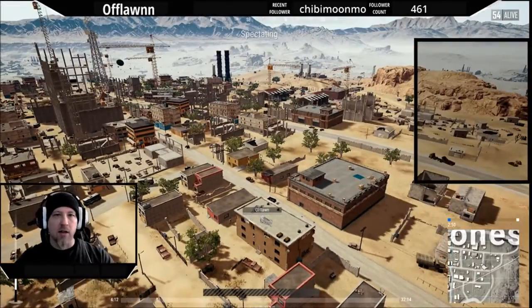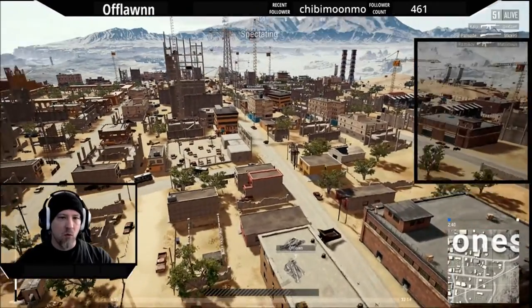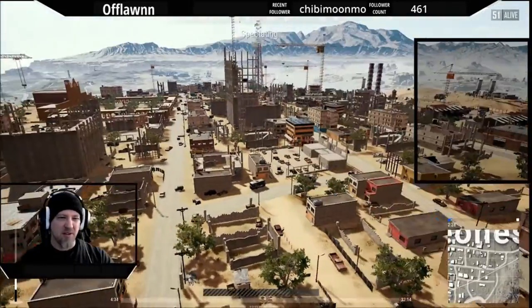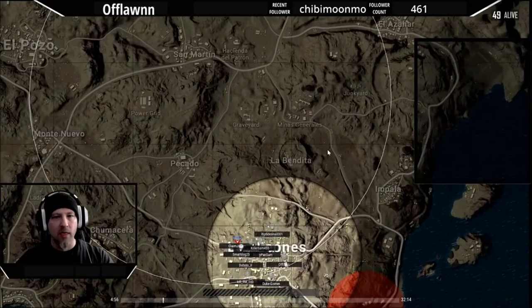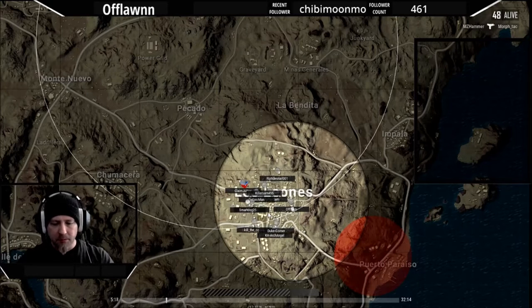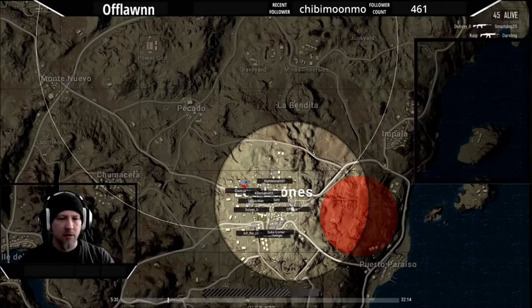We're going to look at a couple things. There were a couple mistakes in this game — nothing too drastic. One mistake in particular ends up costing a guy pretty severely. I probably would have gotten him down anyway based on where it all ended up. So let's get into this game. You can see where the circle is and where I'm at down here in Los Leones. There's a group of us down here, which is pretty typical, though there's actually not a ton of people in Los Leones, so it was a little odd.